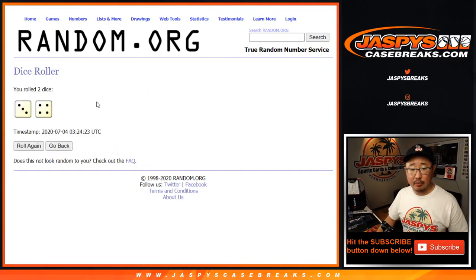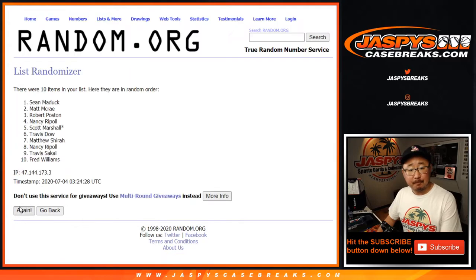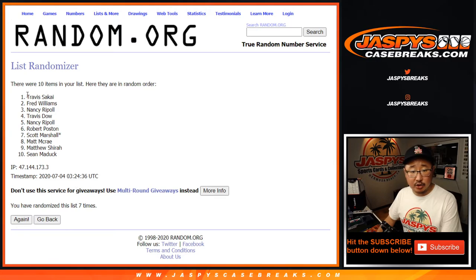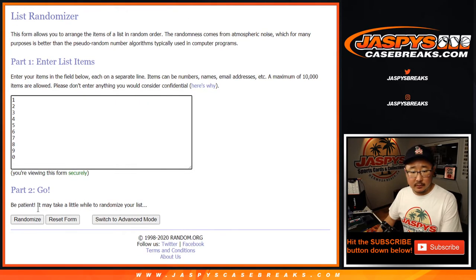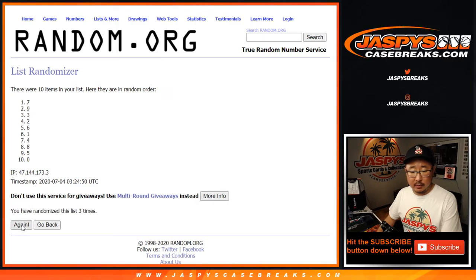Let's roll it, let's randomize it. 3 and 4, 7 times for each list. 1, 2, 3, 4, 5, 6, and the 7th and final time. There you go, 7 times right there. Travis down to Sean. 1, 2, 3, and 7th and final time. Good luck. 3 down to 5.